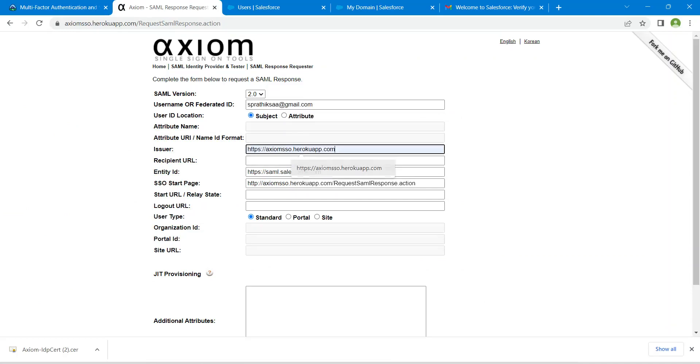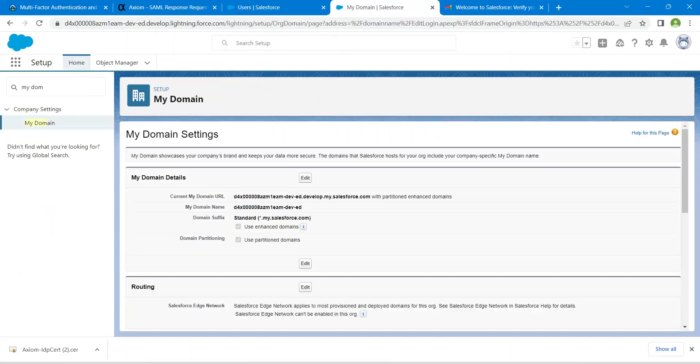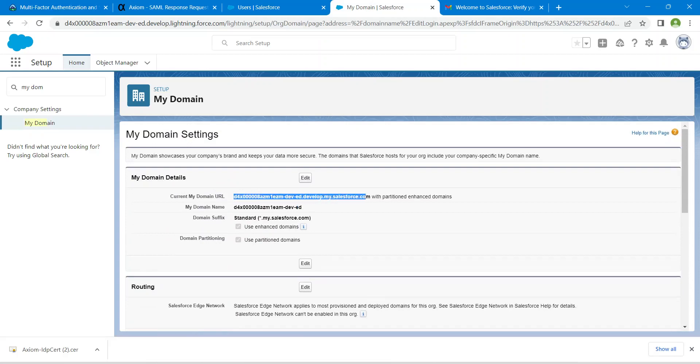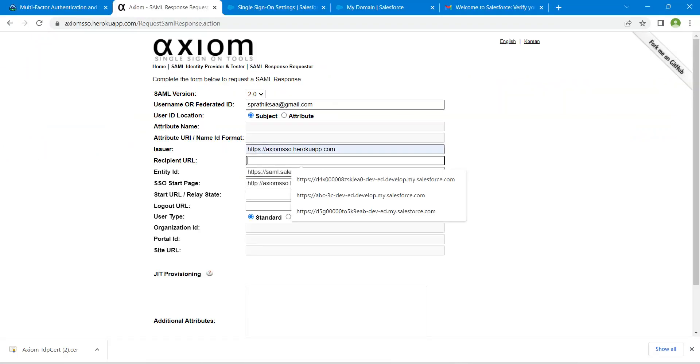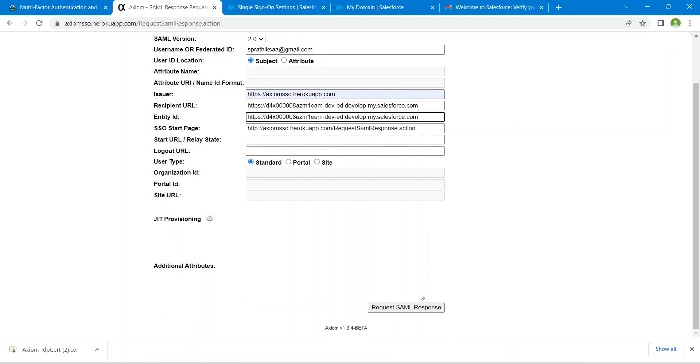For the URL app and Recipient URL, go back to My Domain and copy the My Domain URL. We are going to provide the "https://" prefix to both fields. For Entity ID, it will be the same as the Recipient URL, so copy that and paste it into the Entity ID field as well.